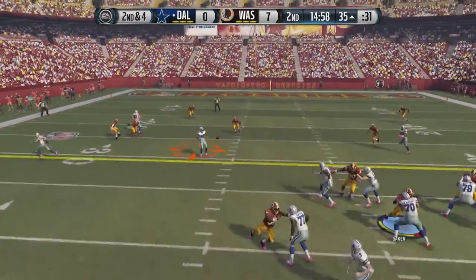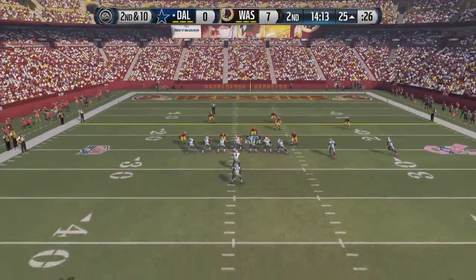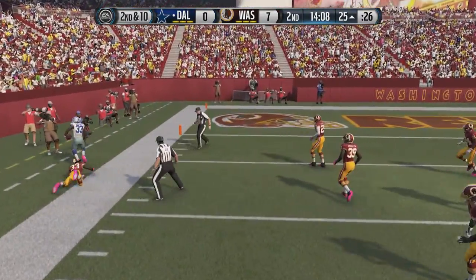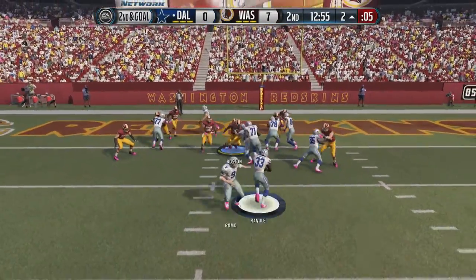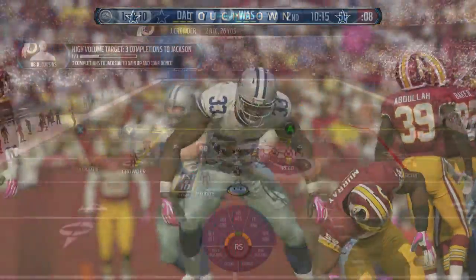Running another play from the 35, Romo gets a snap from the shotgun and passes left to Dez Bryant for a first down. On 2nd and 10 he hands it off to Randall to the left side, and the defense just cannot stop the run. Randall gets all the way to the 8-yard line — 53 yards on the drive — and they run it in for a touchdown.